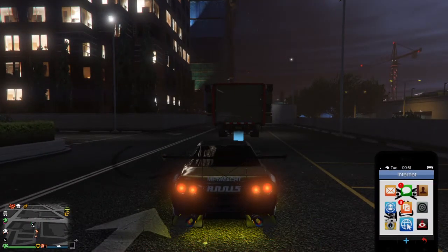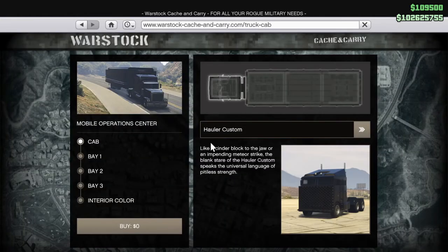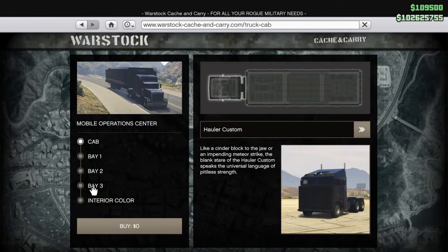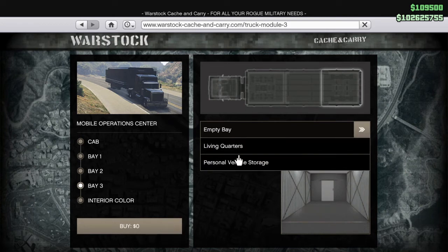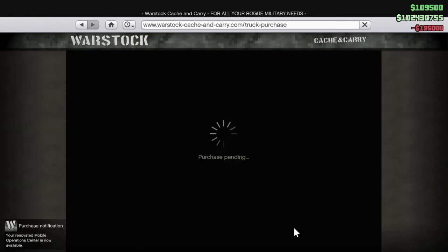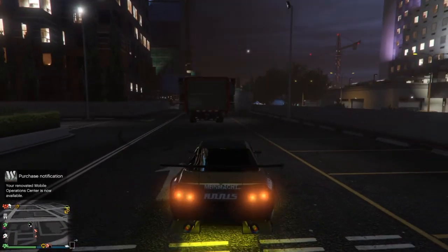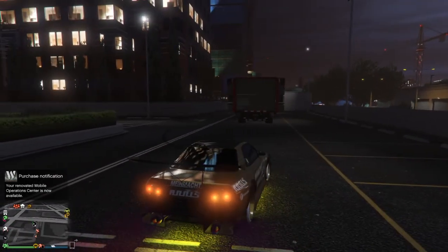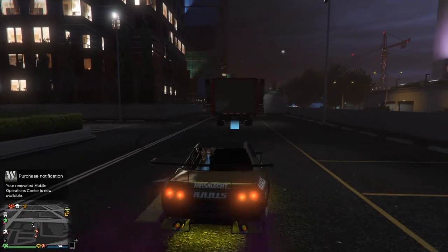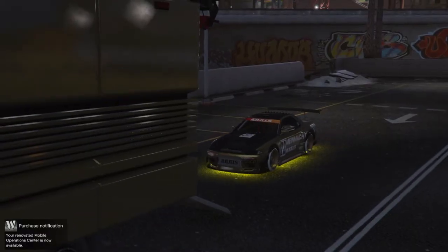Go to internet, go to Warstock, go to mobile operation center, go to Bay 3, go to empty bay, put it back on personal vehicle storage, and go to buy. Wait about three seconds and the blue circle is gonna appear. Then drive the vehicle back in.